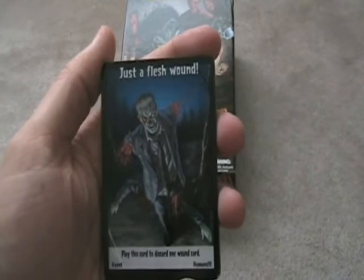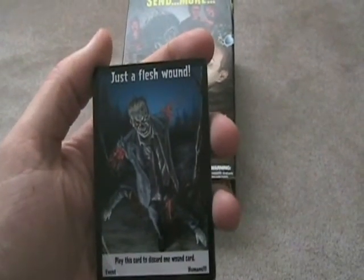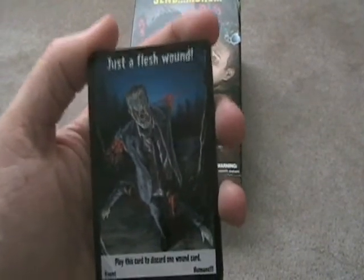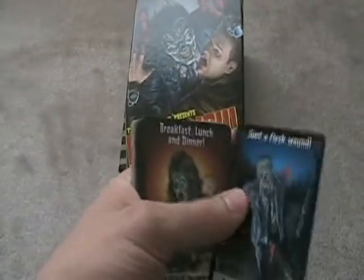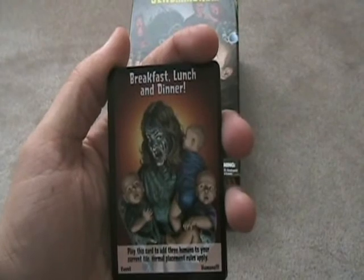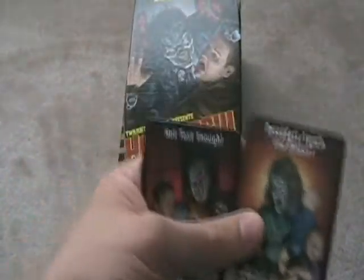Just a Flesh Wound: you play this card to discard one wound card. Remember, if you have more than two wounds each, your zombie dies. This helps you get rid of one of them, so it can be very helpful. Breakfast, Lunch, and Dinner: play this card to add three humans to your current tile — a fast way for people to get some points on the board.